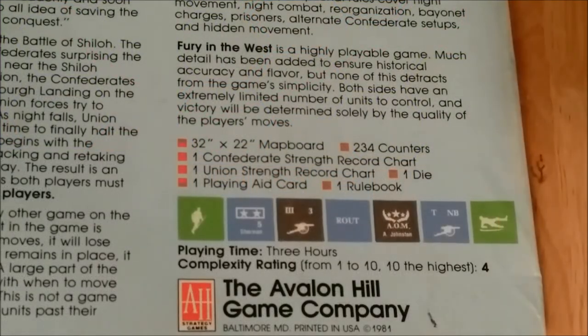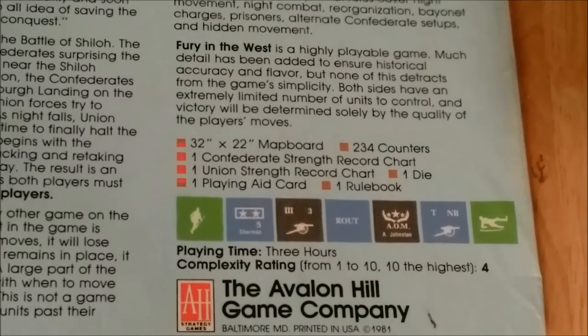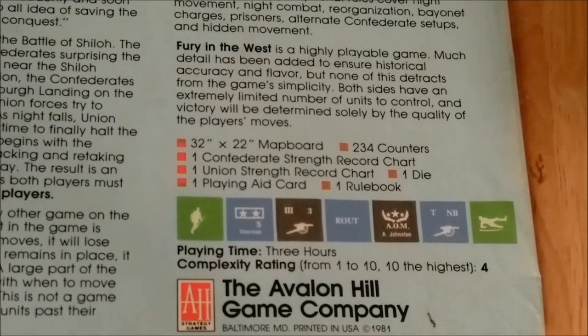Fury in the West is a highly playable game. Much detail has been added to ensure historical accuracy and flavor, but none of this detracts from the game's simplicity. Both sides have an extremely limited number of units to control, and victory will be determined solely by the quality of the player's moves. The game contains a 32-inch by 22-inch mounted map board, 234 counters, one Confederate strength record chart, one Union strength record chart, one die, one playing aid card, and one rule book. Playing time is three hours. The complexity rating from 1 to 10, 10 being the highest, is a 4.